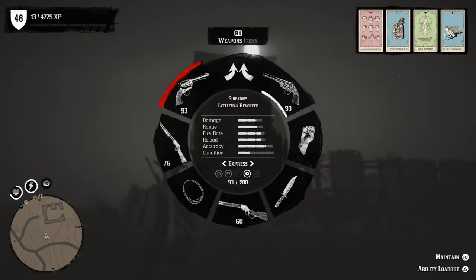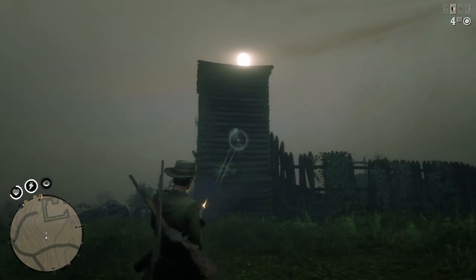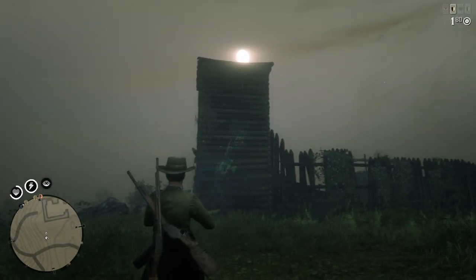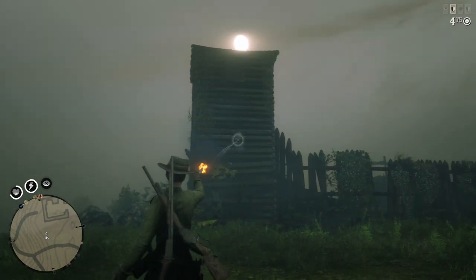Now we're going to go on to the Cattleman revolver in the left hand. From the hip now — quite a lot faster with the Cattleman revolver. Not as accurate. And now it's aimed shooting, so quite a lot slower there.